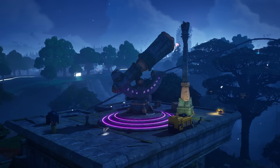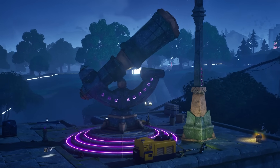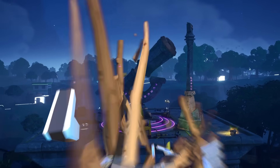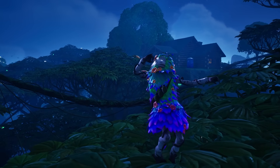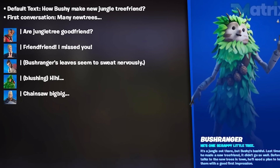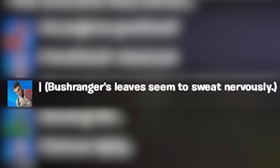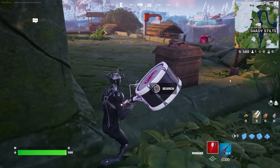The main map change to be excited about is that the Apparatus seems to be complete — more on that shortly. There's also a brand new NPC on the map called Bush Ranger, whose special lines aren't too notable except that he seems scared of Relic, which is interesting.